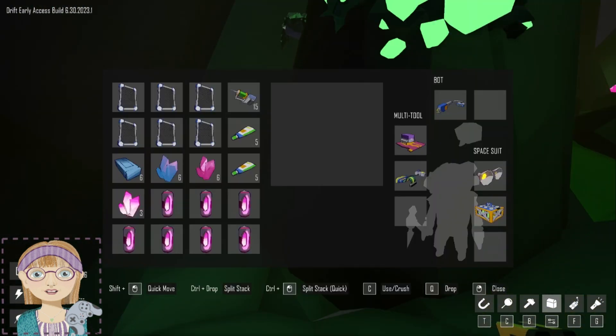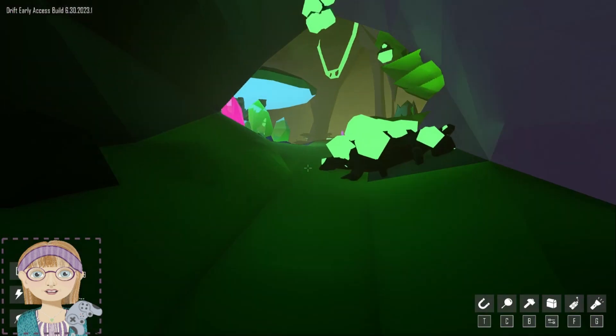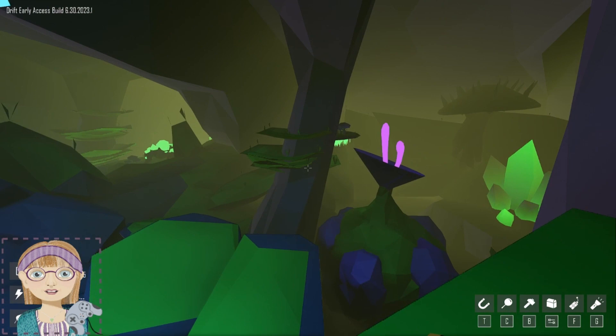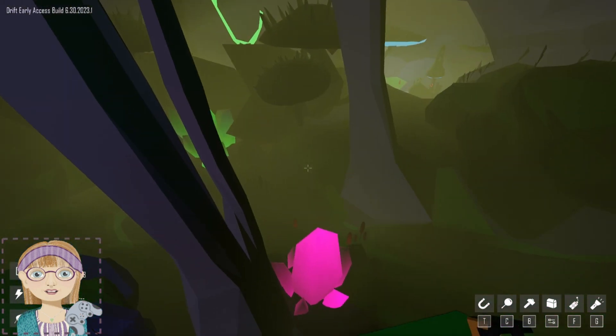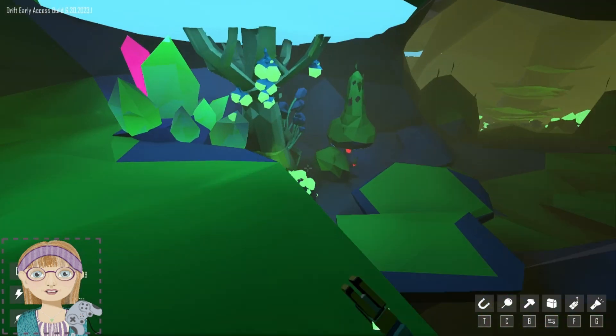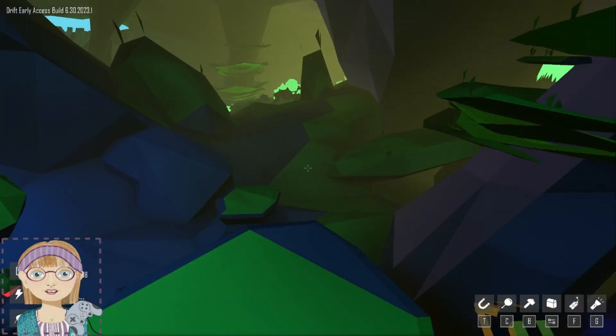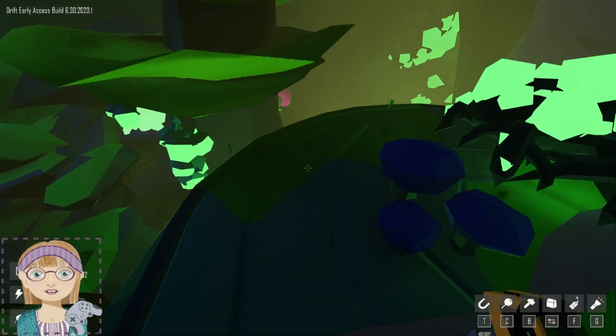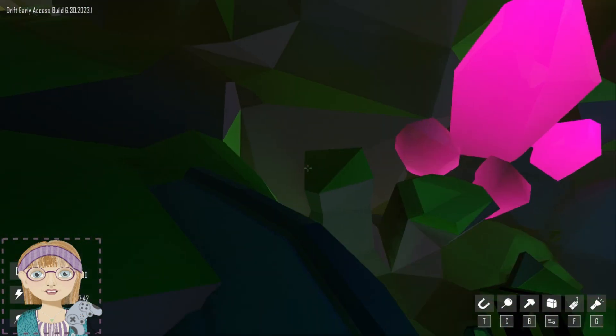Now in here we can collect some things — well, we could collect things if we had space for them. We do not have space for anything at the moment; we will shortly when I take some oxygen, in a minute or two. But in going here you can see there's pink crystals, there's green crystals, there's all sorts of mushrooms. Go over here — it's still around here somewhere.